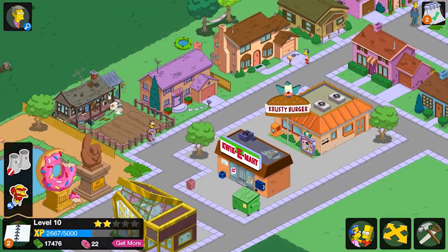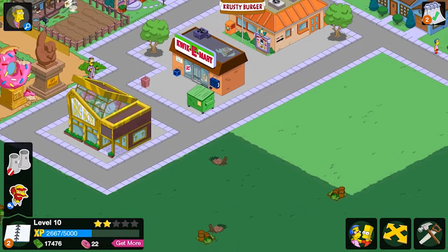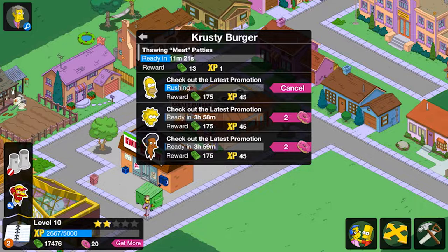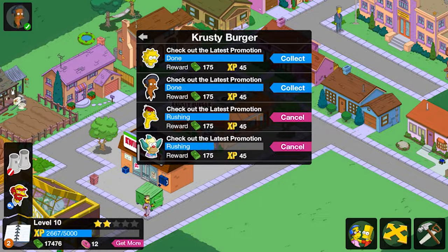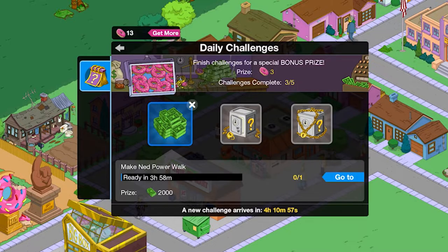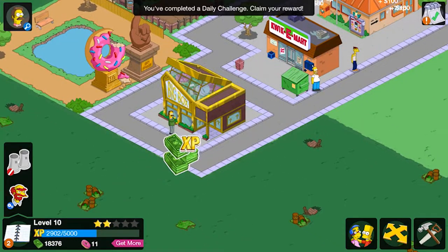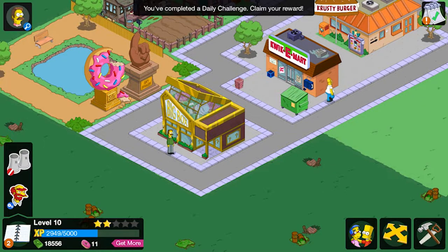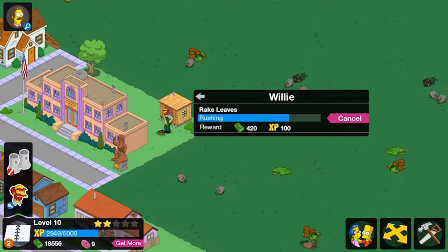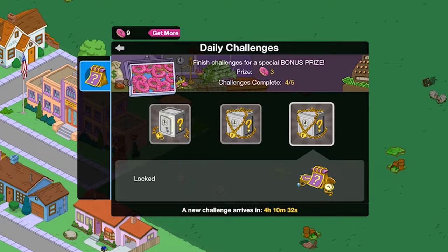We only have Skinner not doing something at the moment. I'm trying to think of the best way to level up to level 11 to get the power plant. I guess we're going to have to speed up the Krusty crab tasks, so let's speed all these up. Hopefully that gives us a good amount of XP. We'll finish Ned's power walk for two donuts — we're losing a lot of donuts but I'm trying to get to 2900 XP, we still need 2000 more. All daily challenges done.